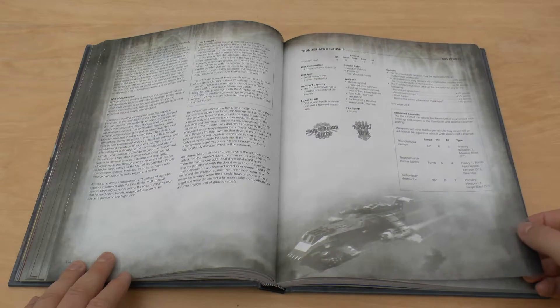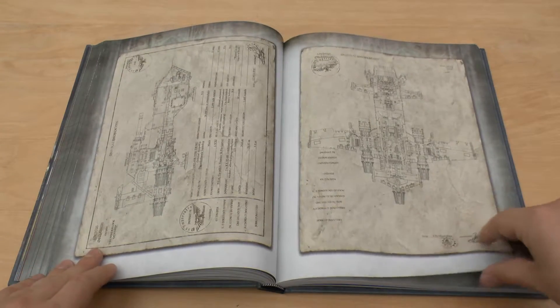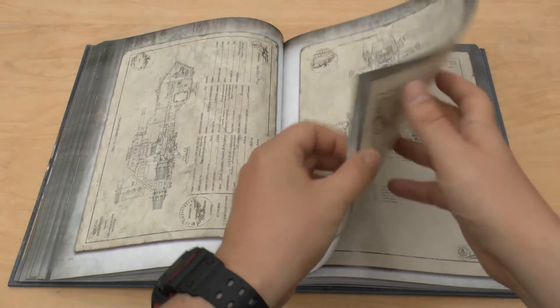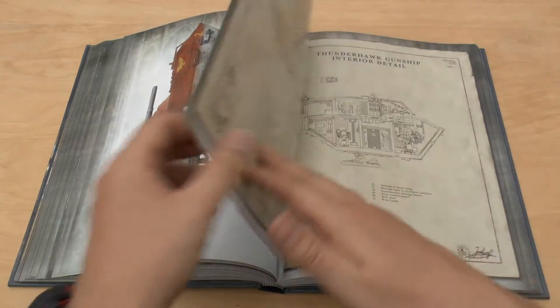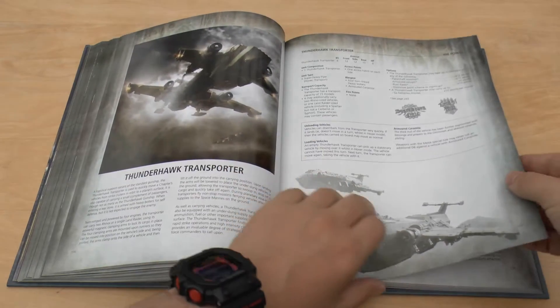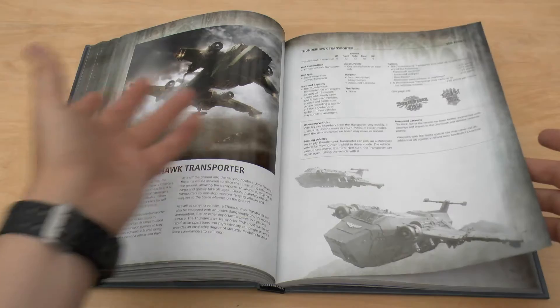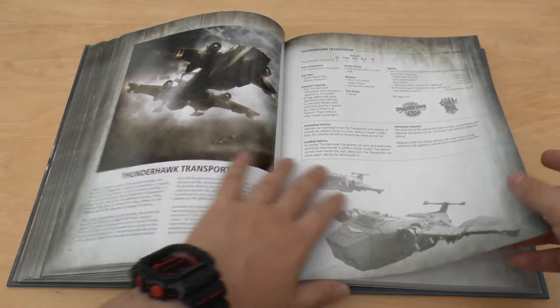And here are the rules — I don't think much has changed. You can still give it the D. Some more nice photos and things of it. The transporter — I do like the unloading, loading vehicles. It's pretty cool. But it's a Lord of War, so how many Lords of War can you really take?